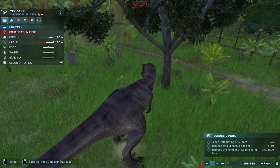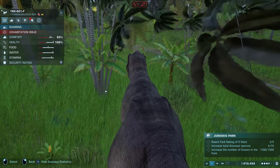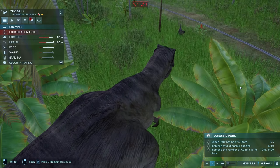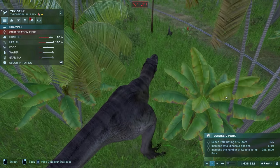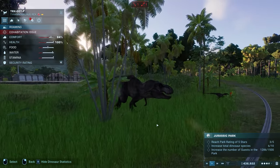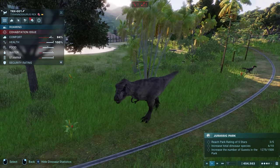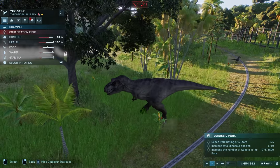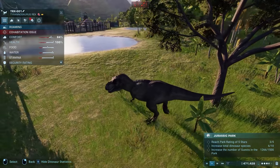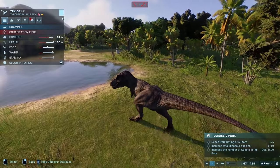Does the T-Rex see the velociraptor? I think he does! He's going to pounce — look at him! Roaring and everything! Oh no — he's just trying to scare him. I thought he was going to attack. They're actually cohabitating right now. Okay, increased number of guests in the park — we're at 1,266 out of 1,500. I might need to upgrade that hotel.